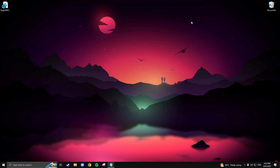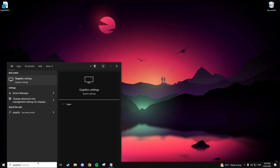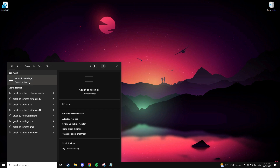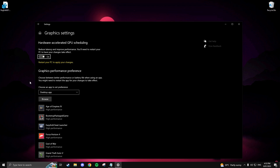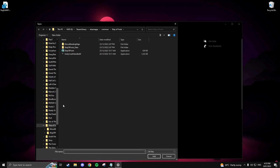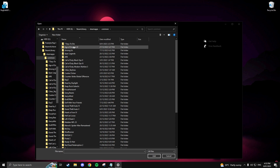Now search for 'Graphics Settings' in your Windows search bar. Here is where you can add games and set the performance for them. Firstly, enable Hardware Accelerated GPU Scheduling. Note: if you're a Twitch or YouTube streamer, I recommend you turn this off — if you change the setting you will need to restart your PC. To add a game to the list, simply click Browse and navigate to your Steam folder, click on SteamApps, then Common, and select the game you want to add.